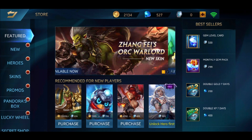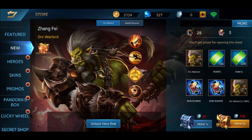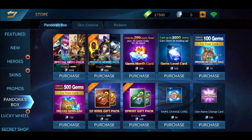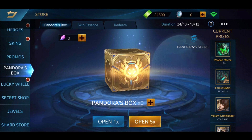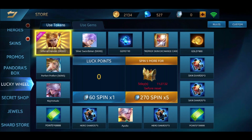Taking a look at the shop — they just released a couple of new skins, including Magicka's Deadly Blossom and the Zhang Fei Orc Warlord skin. The skin art looks really good, but not being able to see the 3D model is a downside. They've also got promos with discounts and deals. Pandora's Box is a loot box system where you open it and can get skins, prizes, and essences to unlock skins. There's also a Lucky Wheel, though I don't have any Lucky Points to spend right now.